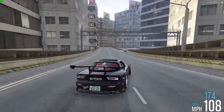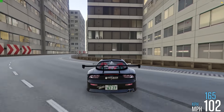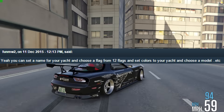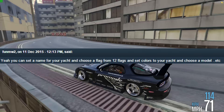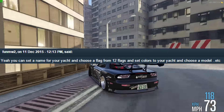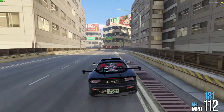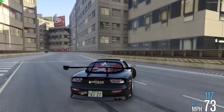Getting into some of the customization for the yachts — FunMW2 posted on a forum saying we'll have the ability to name it, so you could put your name across it. You can pick from one of 12 national flags, similar to the Marshal. You can also choose the exterior paint color and perform some slight customizations on the interior.